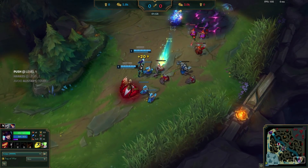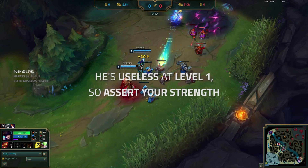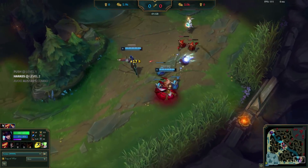The only threat of the enemy lane is Alistar's combo, so as long as he can prevent the other side from hitting level two first, he'll be free to abuse his range advantage and open up Morgana to land her bindings. Now that he's established his minion lead, Deft immediately moves up to start getting autos on Ezreal.